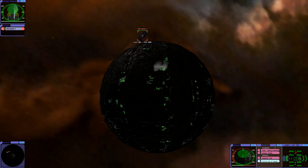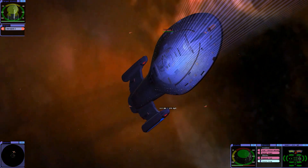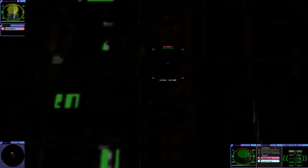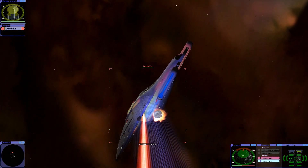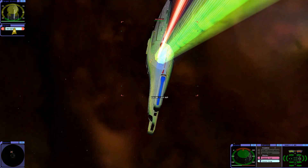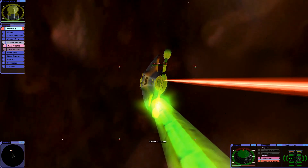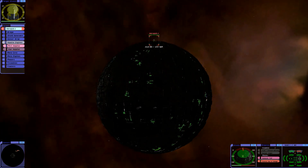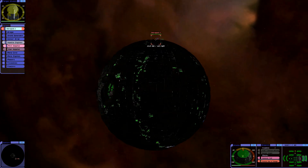Trying to tractor beam them. Shields are at 75%. Got him. They're holding on quite well here. Trying to disable them. Forgot to add — we're in the coffee nebula here. Maybe Janeway's using it somehow, with the ship. Coffee-enhanced Voyager.